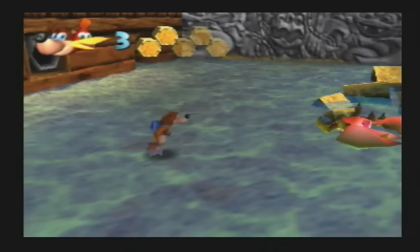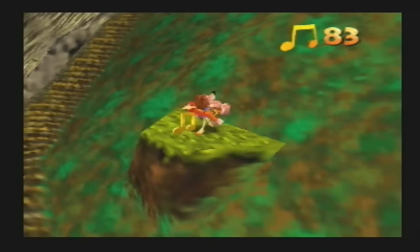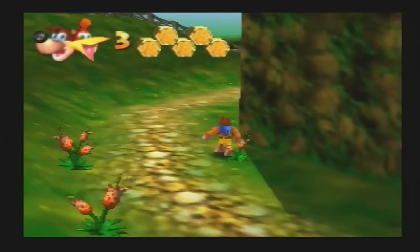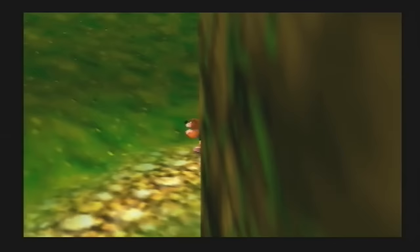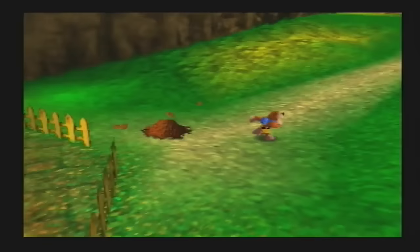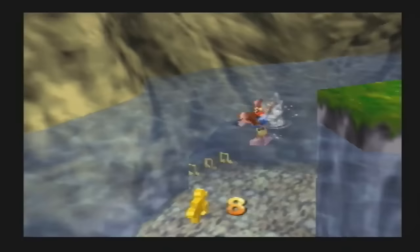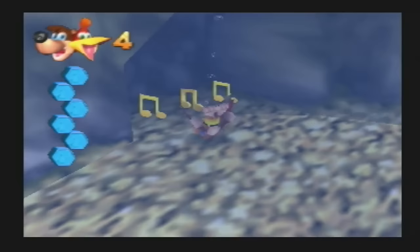To achieve this, Rare utilised a very special draw feature for the time — small objects fade in and out slowly the closer or further away you get from them. This allows the console to focus its power on the environment and then use remaining power on objects in the game. One major complaint of the N64 was the amount of fogging in games, especially in bigger environments, but Rare's method means fog is a thing of the past — refreshing for those who've been playing N64 games for as long as most of us.